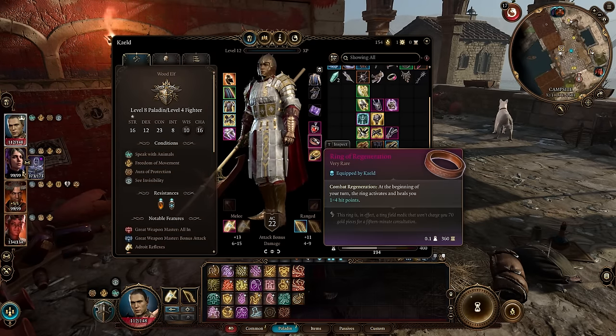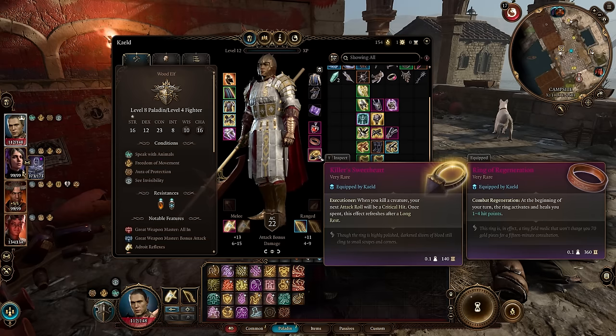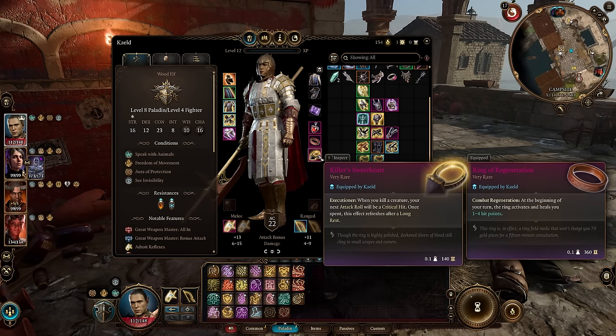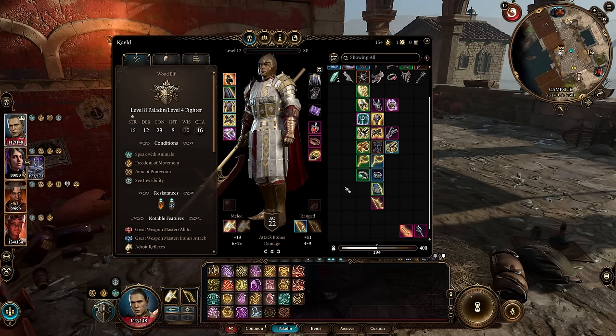The Killer's Sweetheart is an auto-crit hit — when you kill a creature, your next attack roll will be a critical hit. Once spent, it refreshes every long rest, but you can just bank this whenever you want. The game keeps asking you if you want to use it — just say no until you really want to drop a big crit. You'll always have an auto-crit hit available when you need it.